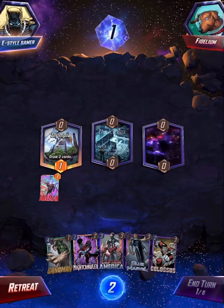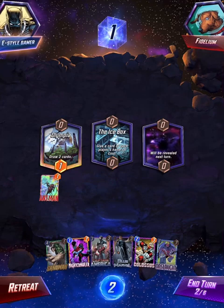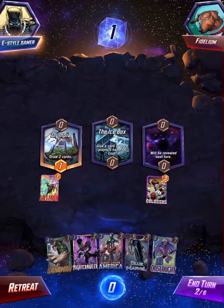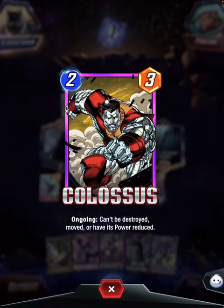What's the next location? Icebox — give a card in your hand plus one cost, so that can be pretty bad. So I'm going to play Colossus here, because Colossus can't be destroyed, moved, or have its power reduced.